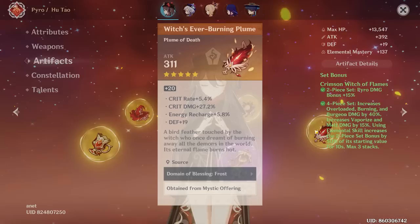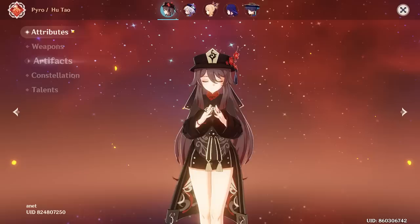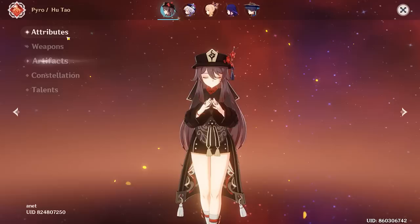A lot of these pieces have crit rate listed but you didn't roll into crit rate even once on a single piece — you missed it on this one, missed it here, missed it here, hit it once on the feather, and then the purple piece is what it is. You definitely want to aim to hit crit rate a little more on some of these pieces to get that crit rate up to maybe 50 or 60%. Overall though, you got perfect talents, a good weapon — would like to see it at level 90 — and decent artifacts for AR 51. We are going to give you a solid eight out of 10.